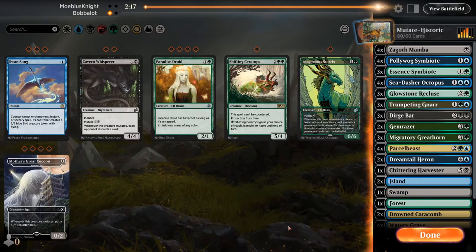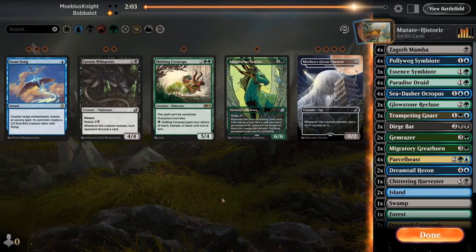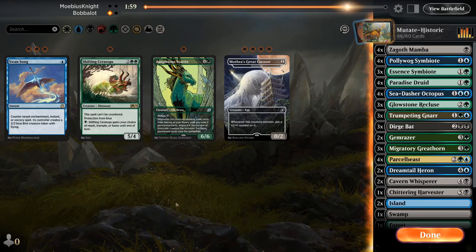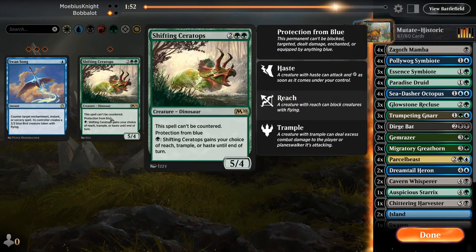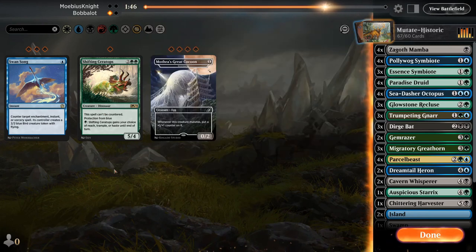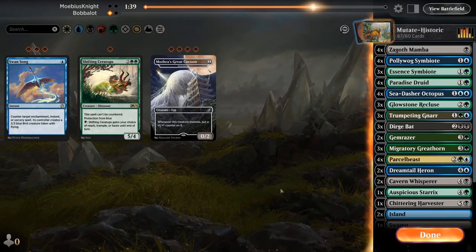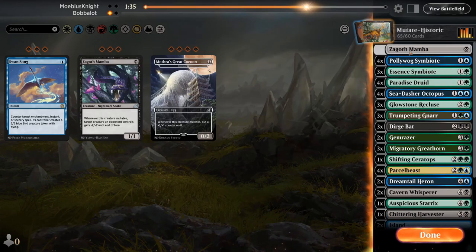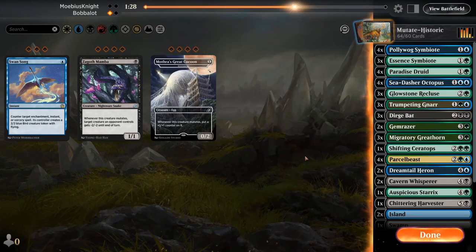So we're playing against Jeskai Control Mutate. Paradise Druid is able to be protected from any type of targeted removal, so that's going to be an auto-include. I think Cabin Riser is a great addition, including Auspicious Starrix. And I actually think there's a possibility we'd bring in Shifting Ceratops too — pro-blue is really powerful. Just have to keep in mind you can't mutate a blue card onto it, which means we'd lose Dreamtail Heron, Parthelbeast, and Sea Dasher Octopus as mutate targets. Dropping Mamba for Paradise Druid as separate mutators is an easy four-for-four. Now we just need to drop four cards.